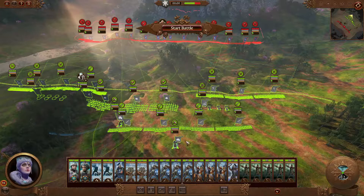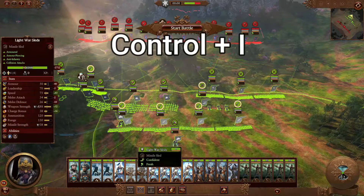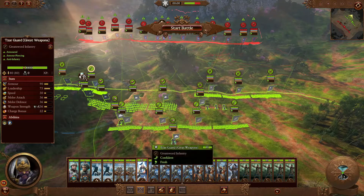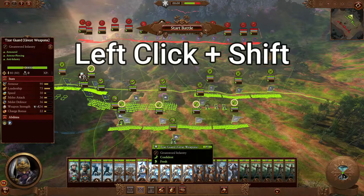To select all of your melee units, you can press CTRL and I. As you can see, it grabs all your melee units and highlights them. You can also do the same by left-clicking a unit and then pressing shift and left-click to select all of them.